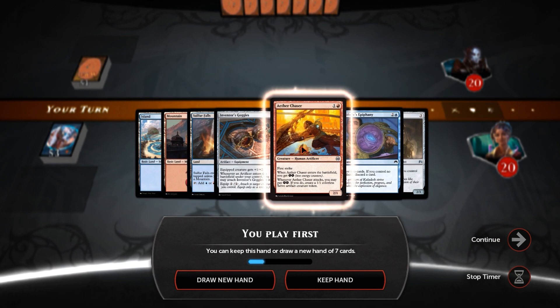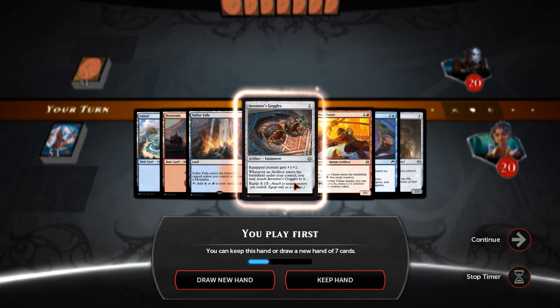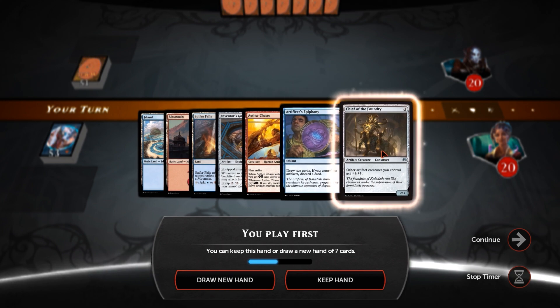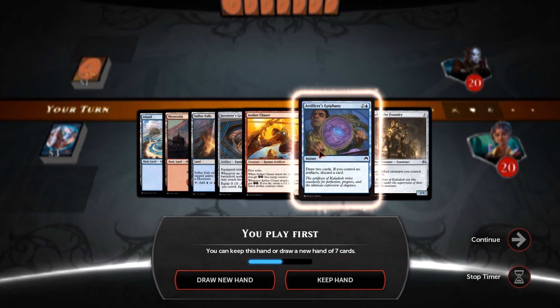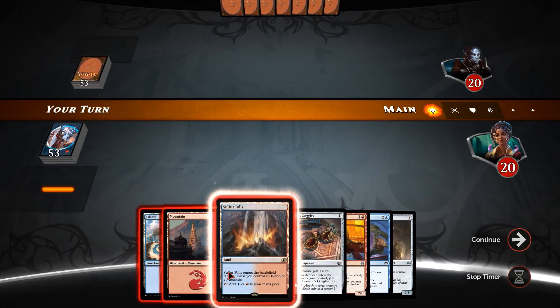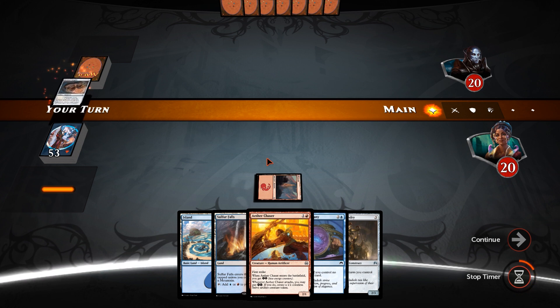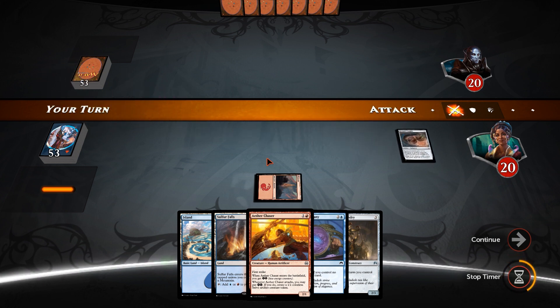Alright, we're in. We have turn two Aether Chaser, turn one Inventor's Goggles, so we're going to make a 3-3 Chaser. Chief of the Foundry for the Servo we make, and an Artificer's Epiphany without the discard — so that's going to be pretty good. We'll go with Mountain into Inventor's Goggles and pass the turn, see what our opponent's doing.